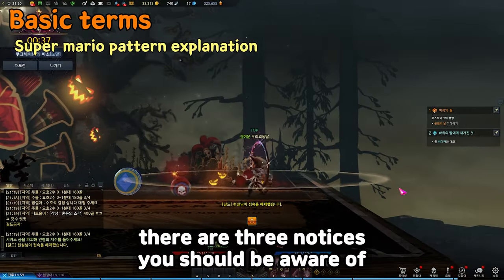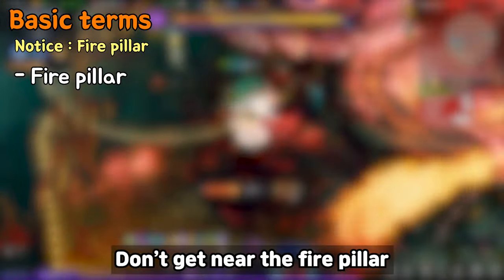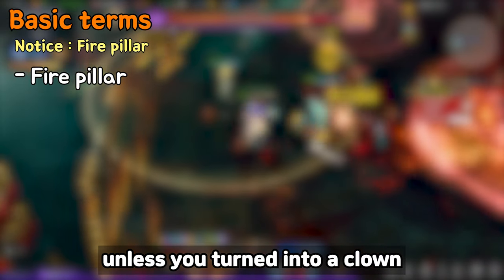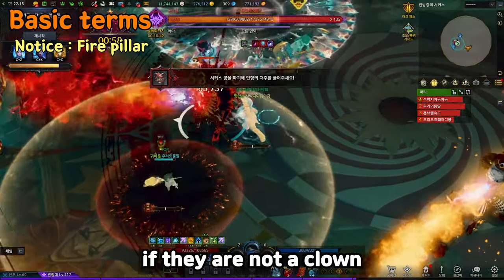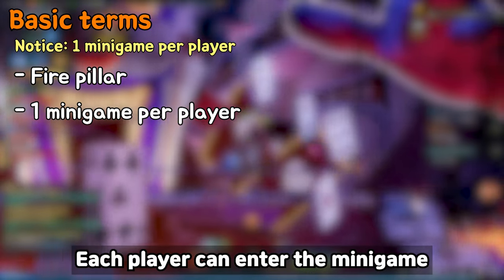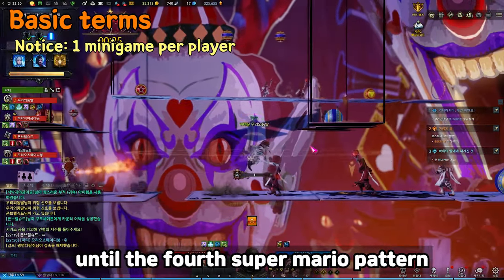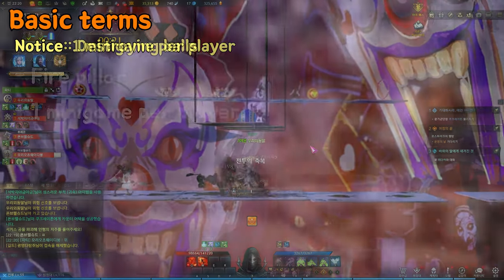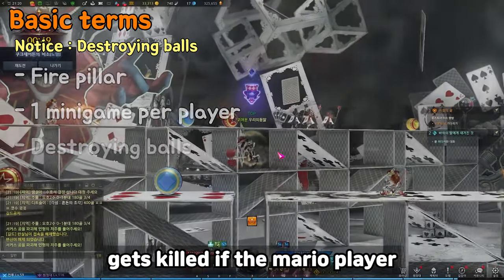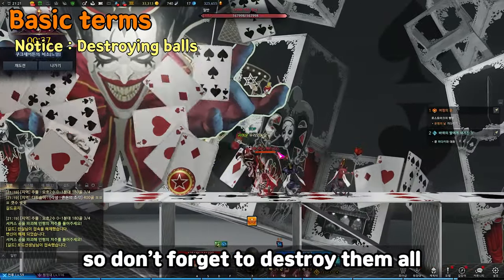Throughout the pattern, there are three notices to be aware of. Don't get near the Fire Pillar unless you've turned into a clown — it deletes HP if you're not a clown. Each player can enter the minigame only once and the game's over if no one goes in, so everyone should survive until the fourth Super Mario pattern. Players with a color mark get killed if the Mario player doesn't destroy all three balls, so don't forget to destroy them all.